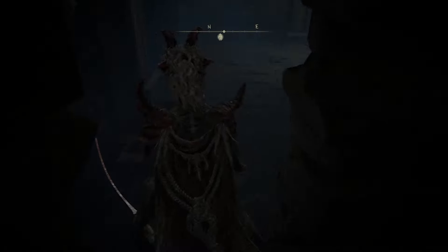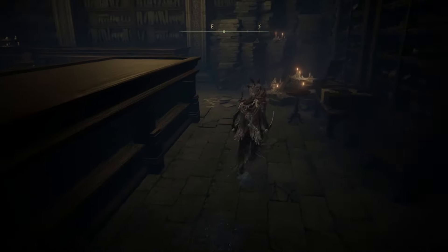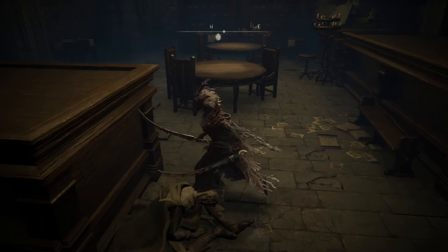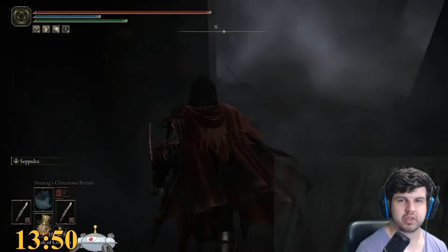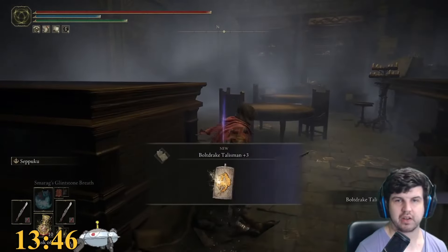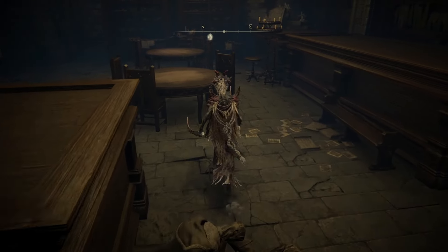Jump over this side, and then jump again on this side, and you'll enter this little secret side room. Right off this corpse here is where you're going to find the Bolt Drake Talisman number three. Just jump around the rocks and Bolt Drake Talisman — nice and easy.